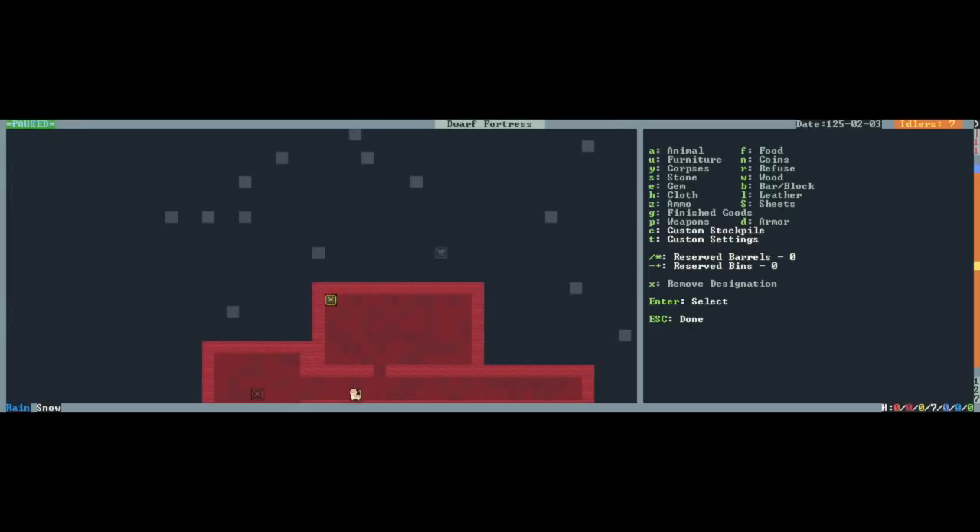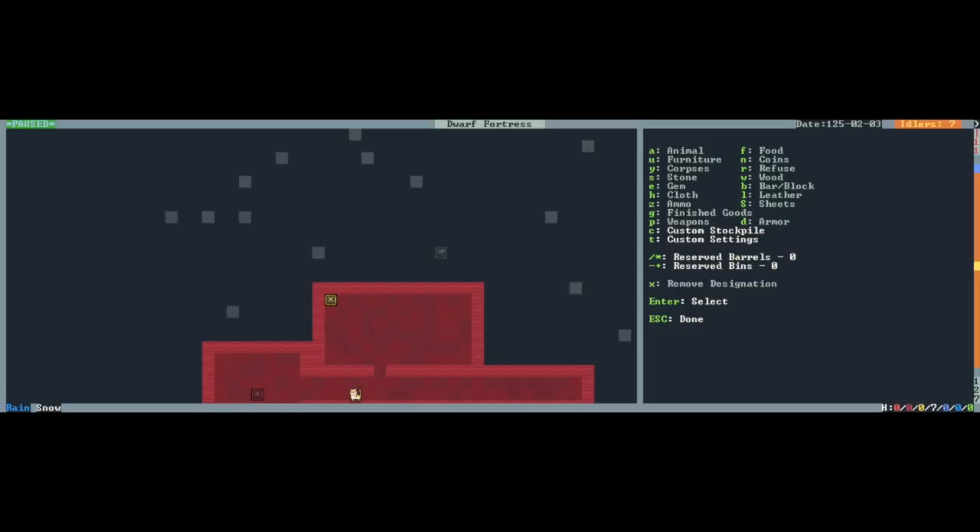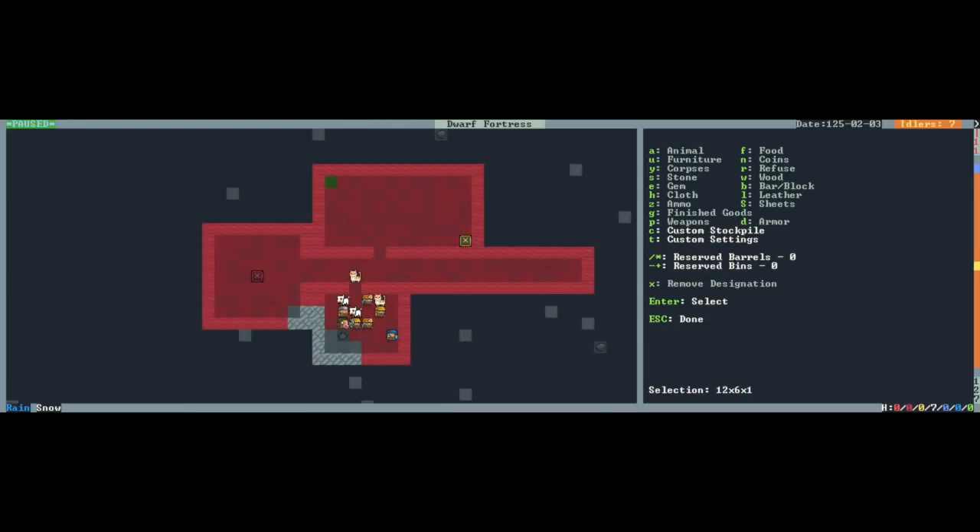Once we've selected these we can back out. If we go back into that menu again with T for custom settings, you can see it's kept all of our settings - so that's good. Now we designate it just like we're designating any room. We make sure we're on C, hit enter to start and then enter to finish, and the dwarves will lay it down. Now the dwarves are gonna leap to action because there is nothing a dwarf loves more than carrying something from one place to another, unless it's the object you really want them to carry.